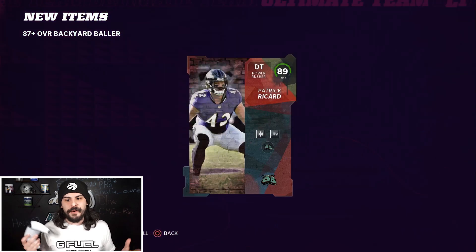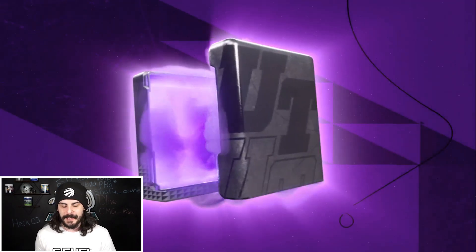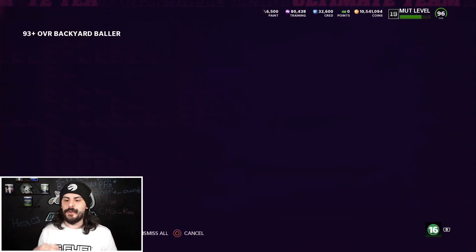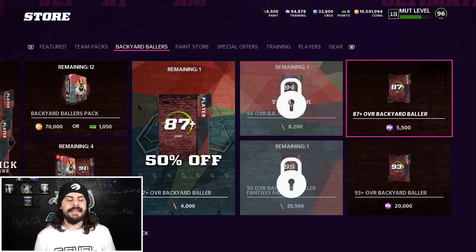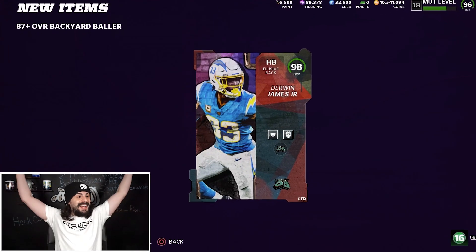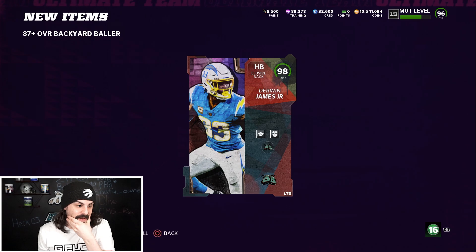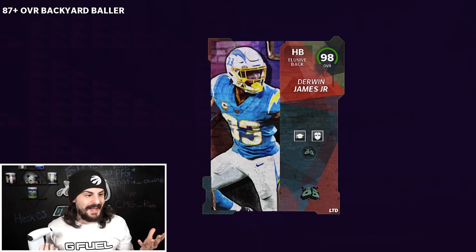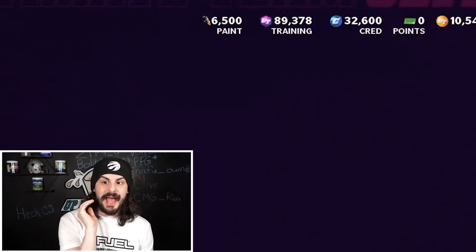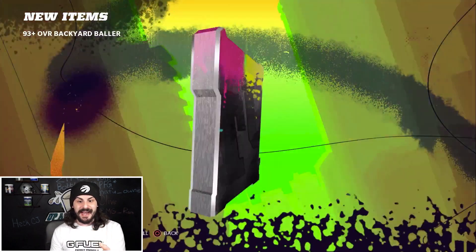This is not really a method — it's one of those things where I'm just going to keep rotating these, especially with LTDs in packs. This animation right here could be another LTD — 94, so we quick sell everything from the 93 plus unless it is an LTD. And you just saw that happen again — 98 Derwin James again! That's number two out of this video, and we're still at 90,000 training. We pulled both LTDs so far from the 87 plus and not even the 93 plus.